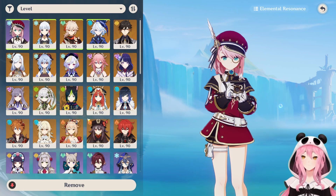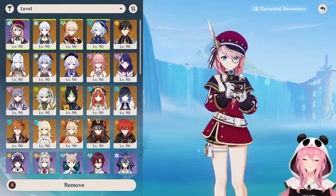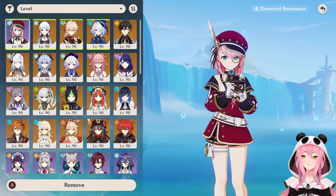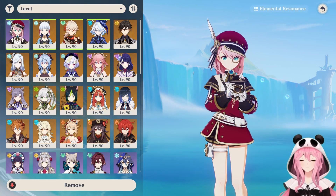If you do get her Constellation 4 — either in the future or while pulling for Furina — her energy recharge needs become more manageable. And with that, that's going to be a wrap on this guide. Thank you so much for watching. Let me know if you have any additional questions or things I didn't explain well in the comments below, and I'll do my best to answer. I'll see you in the next video.